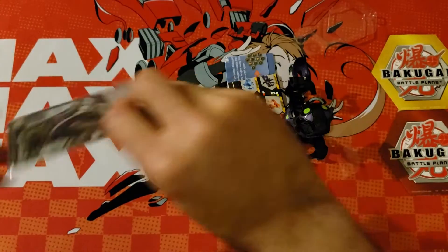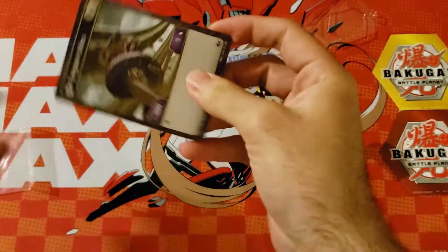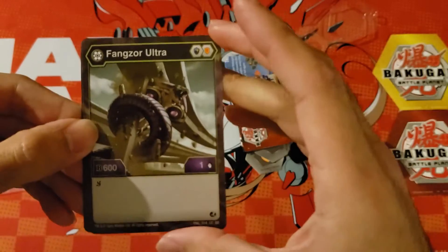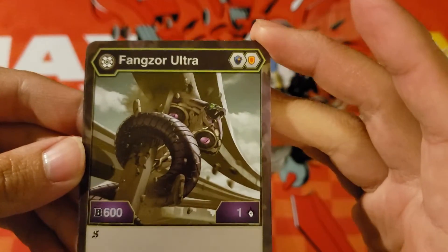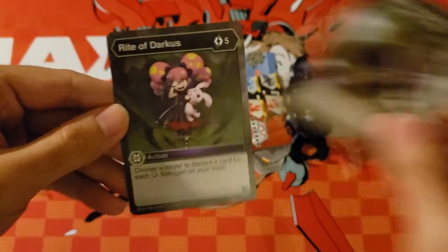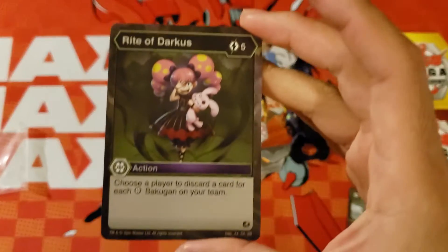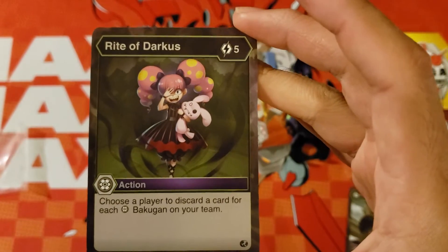He's got the cards. Let's take a look at that character card. He has Shadow Strike Fangzord Ultra. He is a double shield — magic shield and regular shield — one damage, 600b. He comes with Rite of Darkest, which is a five energy action card: choose a player to discard a card from each Darkest Bakugan on your team. Very good with sacrifice mechanics.